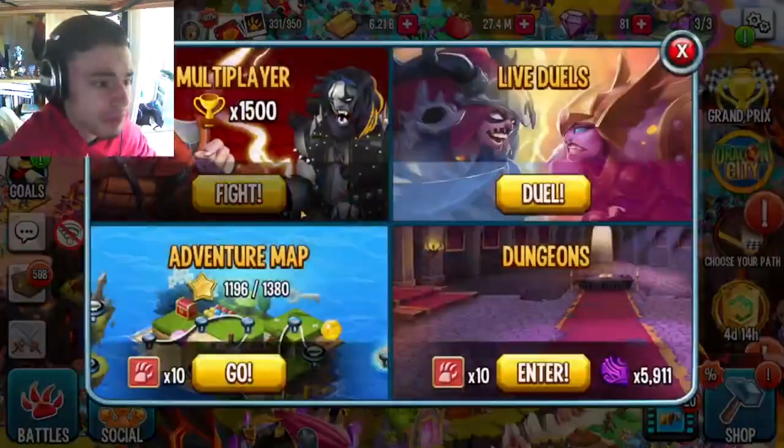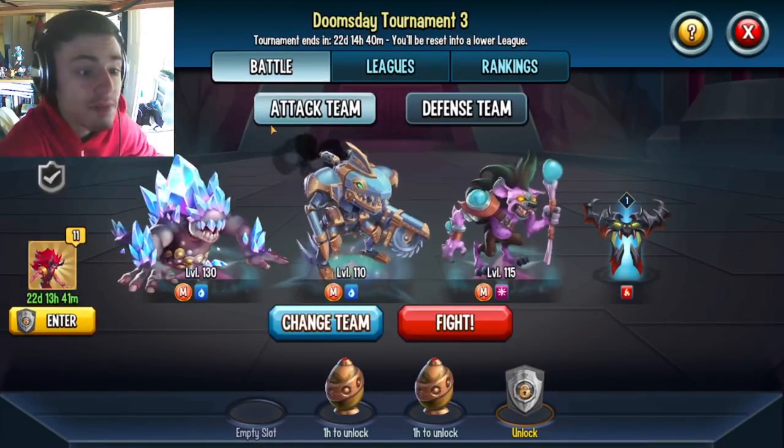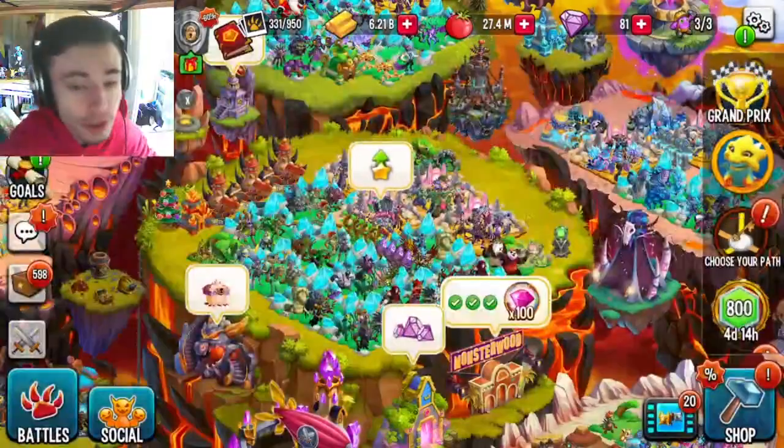You can also do PVP or multiplayer. You get 15 maze coins every multiplayer battle, and you can do up to two every four hours for a total of 30.